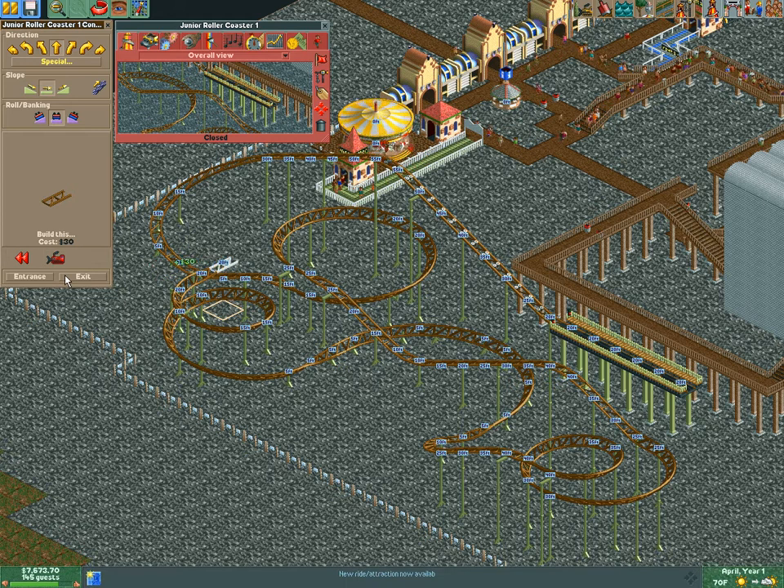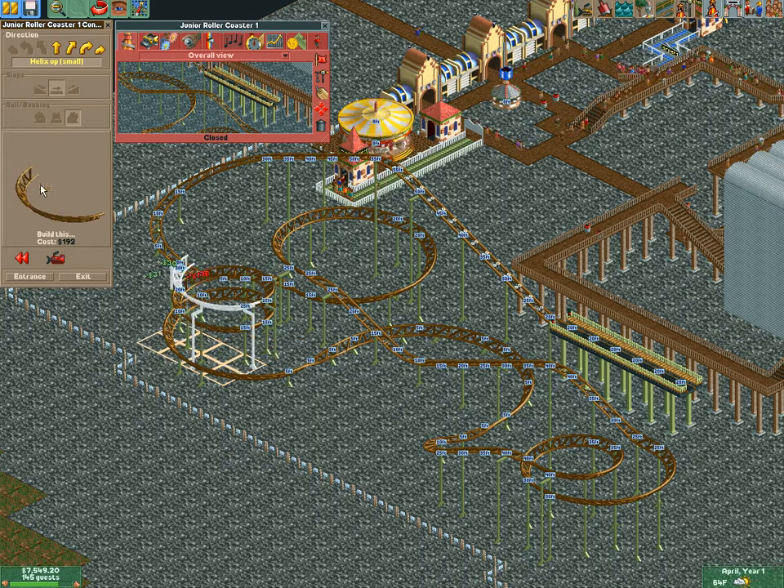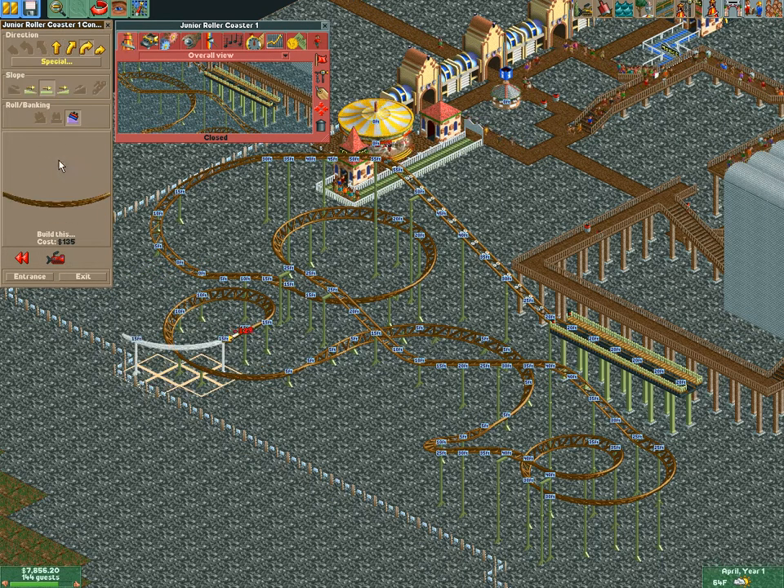Here's what we'll do: we dropped at 40, so we need to manage our height carefully. We can't go up and we can't go down from here, so the second helix was definitely not a good idea and I need to reroute.